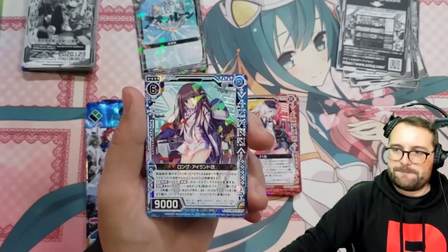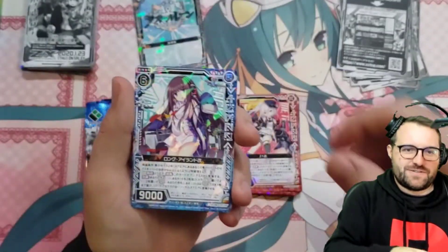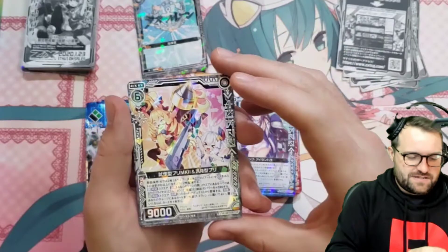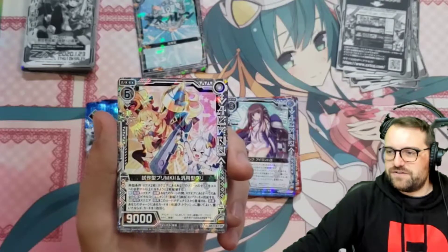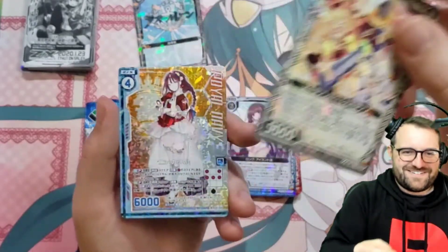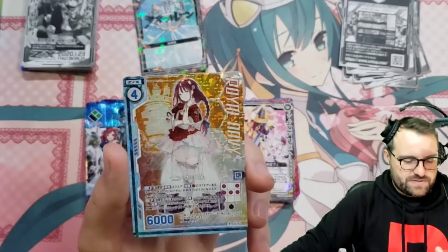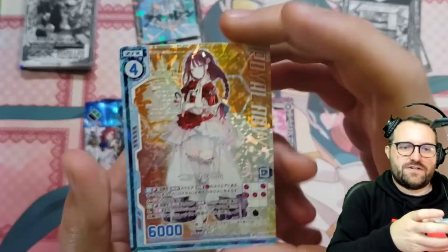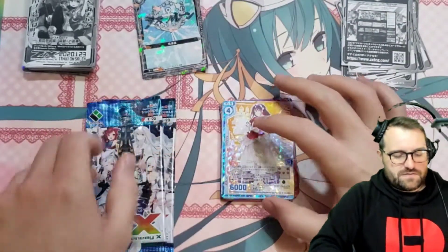We've seen her — Long Island. I'm not complaining. Long Island, but I guess this is the retrofit version as well. Oh, we have our support girls back. Let's see what the card itself is called — Trial Bulin MK2 and Universal Bulin. So those are our fodder characters. We got an RH. I'm not sure who that character is — very nice card. Newcastle. I think we had a Newcastle in the last one, just not a fancy version, not an RH.